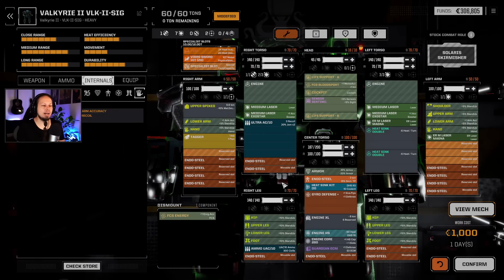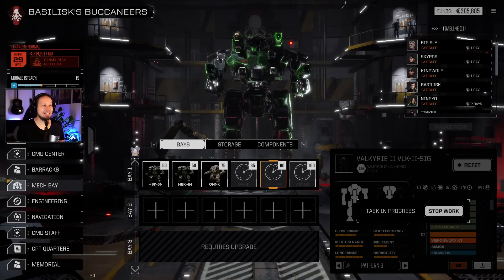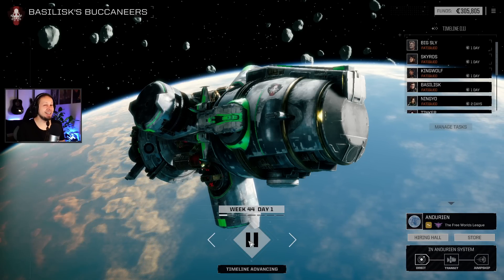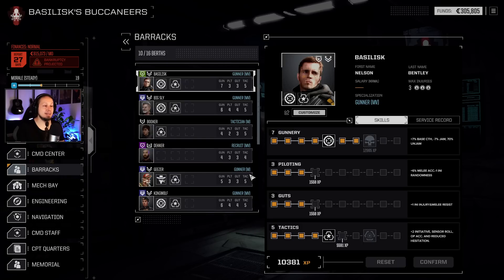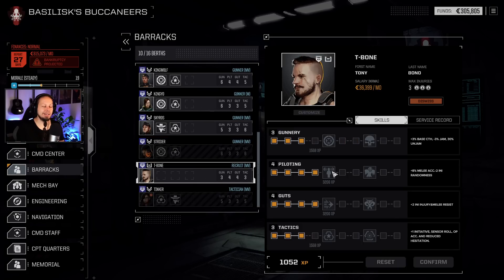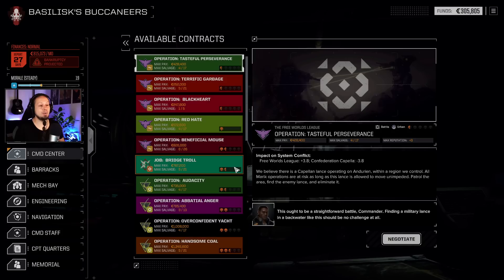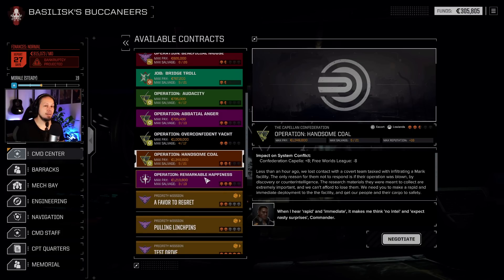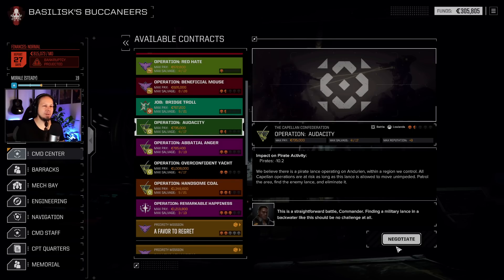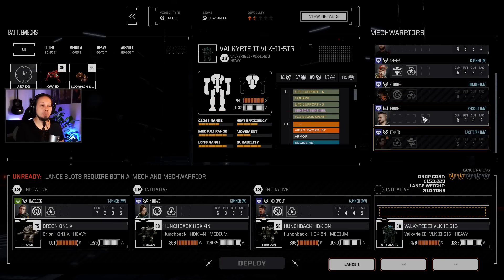We need those melee lower arms and all of that, so currently this mech is just not really kicking it. Do we bring it to the battlefield? Is it better than our Owens right now? Probably not. But I want to give T-Bone a chance. Let's go back to the barracks - he has nothing. We have to train him on the battlefield and we need that melee pilot. We're going to leave Tinker out with the Owens, which means we can dive into the next mission right away. We're going to take Audacity here - it's a lowland battle, one and a half, should be doable. We're going to drop the Owens and bring T-Bone. I want to see what he can do.